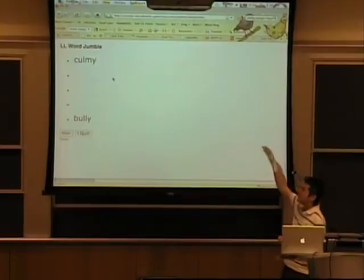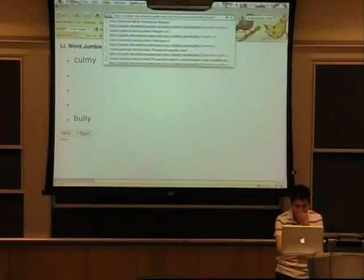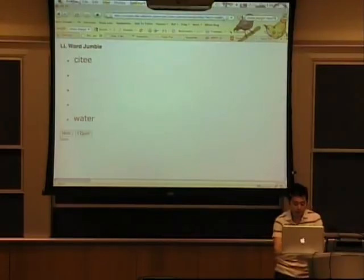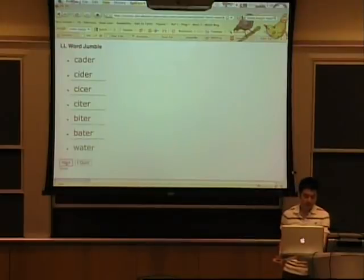That works kind of recursively to find that many words. So you can actually specify a starting word — what's the suggested word? Water. Okay, so we can start with a set word and continue, and we can also modify the length. So if we want a more difficult challenge, we could have seven words in between. And there's also a hint feature. So that's basically it.